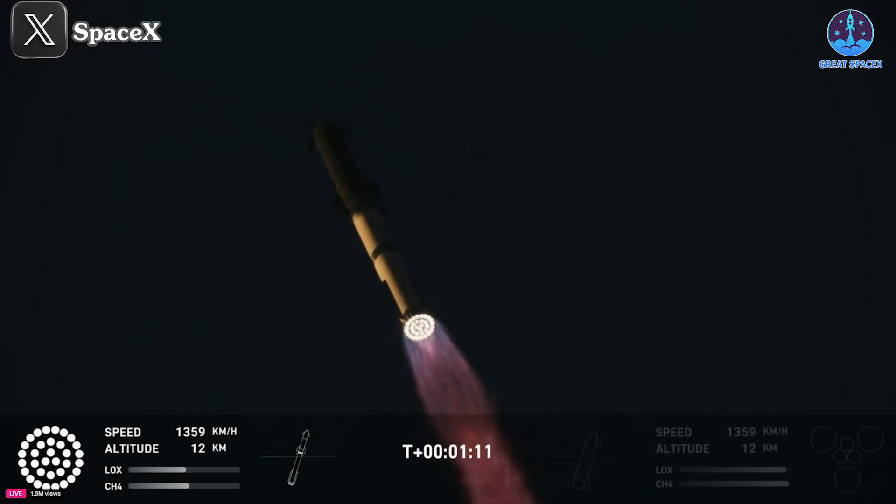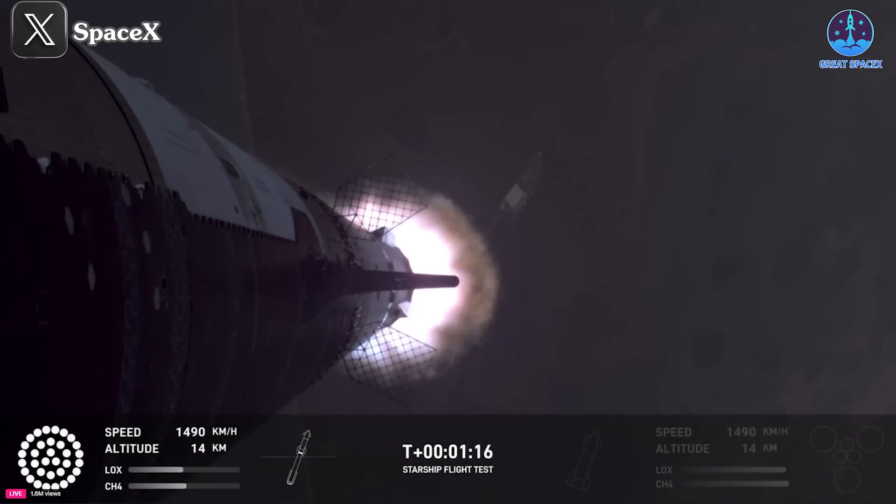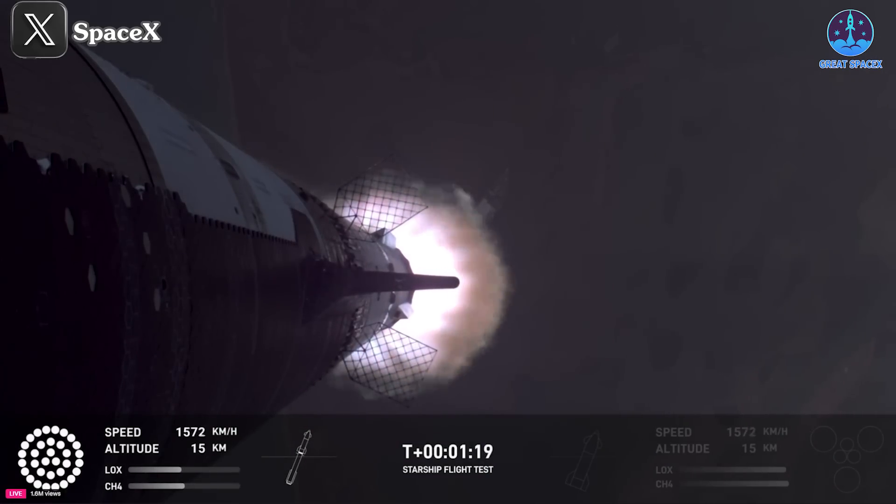Max Q — that's the maximum aerodynamic pressure, the most stress the vehicle is going to see on the way uphill.